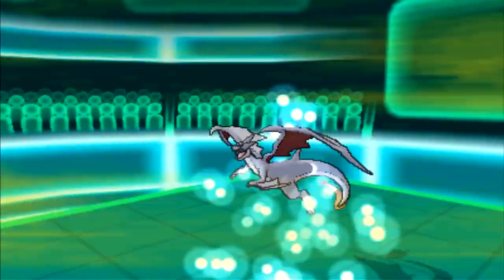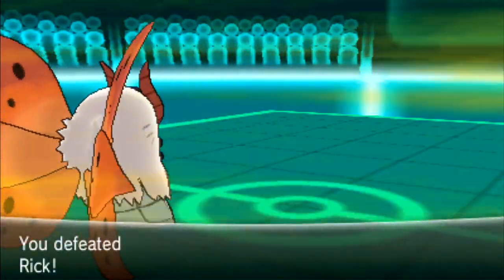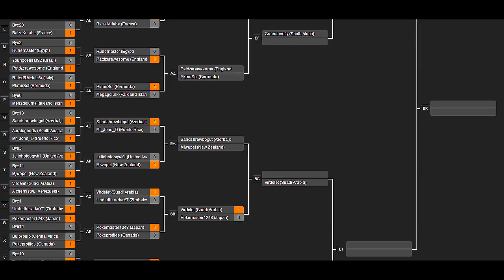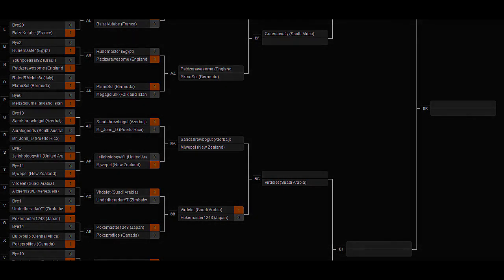There were at least two misplays. One of them was saving Yanmega — Yanmega is obviously useless here because he has Talonflame and Charizard, both of which are faster and can one-hit KO it. There was no reason whatsoever to save the Yanmega. Anyway, hopefully you enjoyed the match — I moved on to the next round. You can check the link in the description to see the colors and my current bracket placement. See ya!